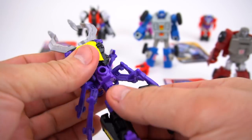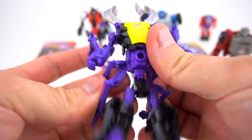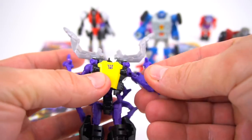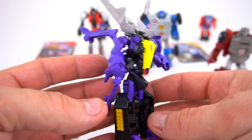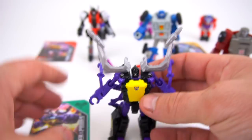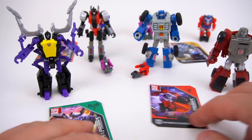Feet up, bring his arms out, these leg pieces back around, and open the head up. A very cool Scrapnel figure for the Legends class. Leave a comment below about this Scrapnel. There he is, and then the other one is Wind Charger.